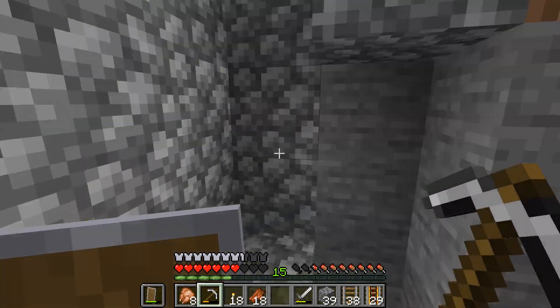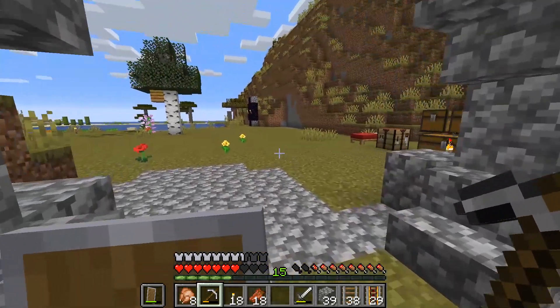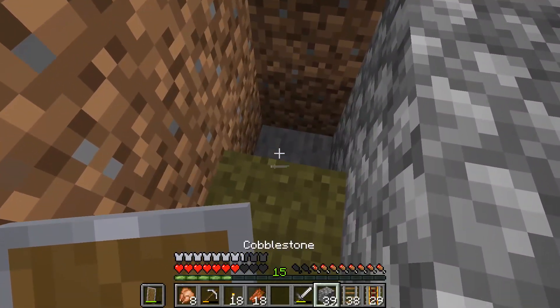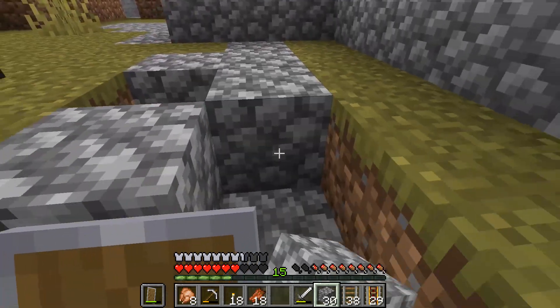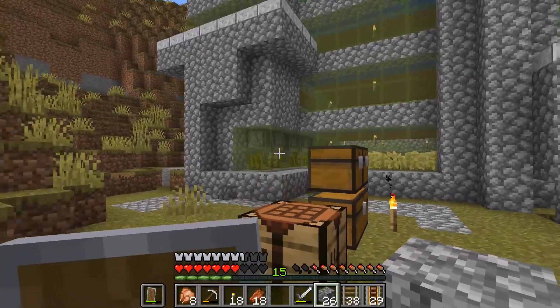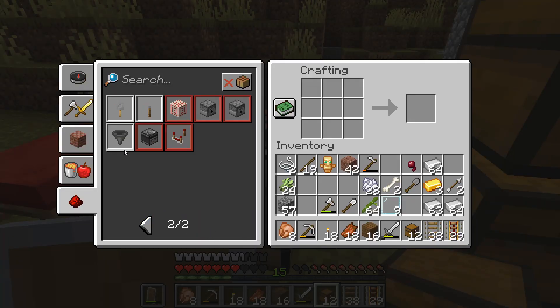I'm gonna do something with the vines as well — just to access that underground area. This I'm just gonna fill right back up. No entrance way there — perfect. Now we need hoppers.